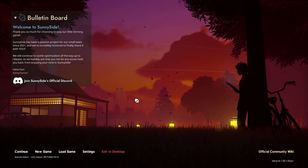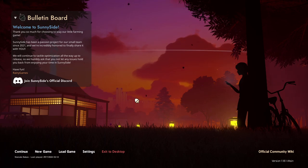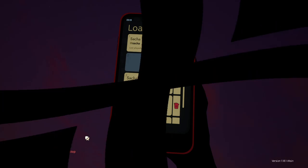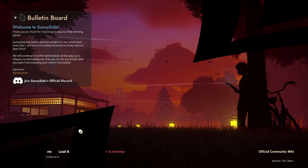We're going to see how it goes. I wanted to start with Sunnyside — we're just going to start over. We're going to make a new character. We're going to put it here in the empty slot, obviously, and select new game instead of load game.